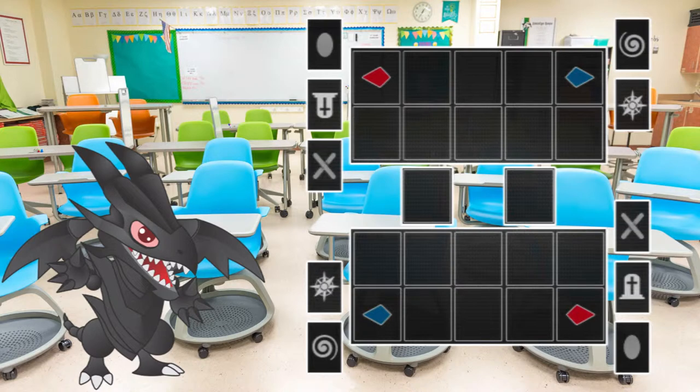This is how the entire field looks. It's divided into two sections, one for each player. Now let's go through each zone separately.